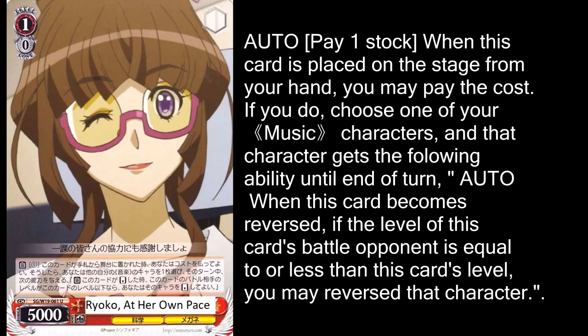When Ryoko at her own pace is played, you can pay 1 stock to turn one of your music characters into a suicider. That's a pretty good effect on its own, but it would be really great if Symphogear had a card that consistently raised the level of all your characters by 1 — if we had that, we could pretty much turn any of our level 1s into a level 2 suicider, or a level 2 into a level 3 suicider. If only that were the case.